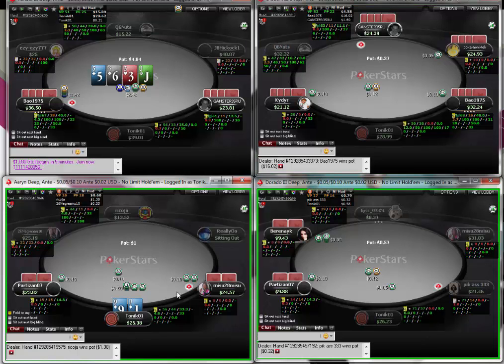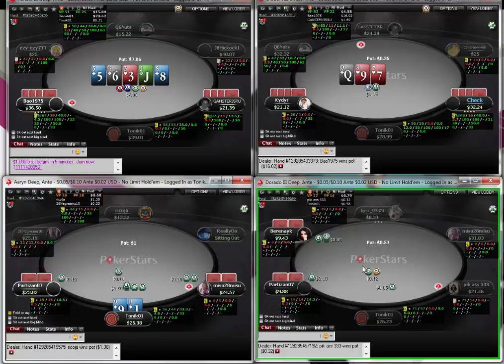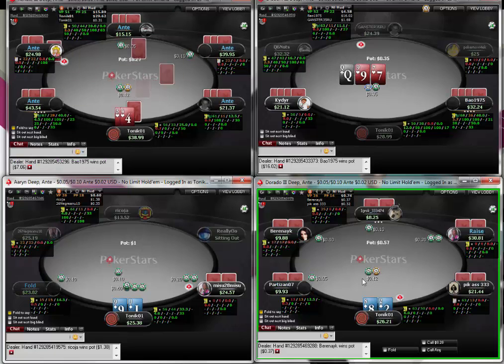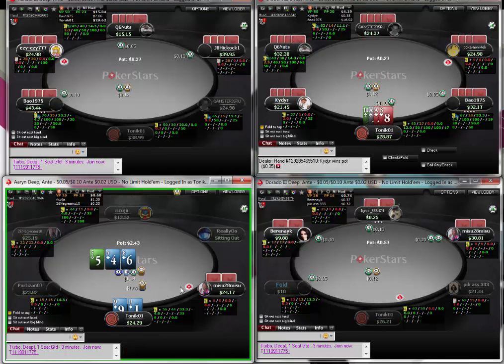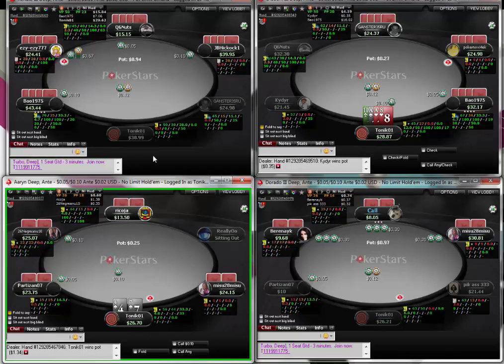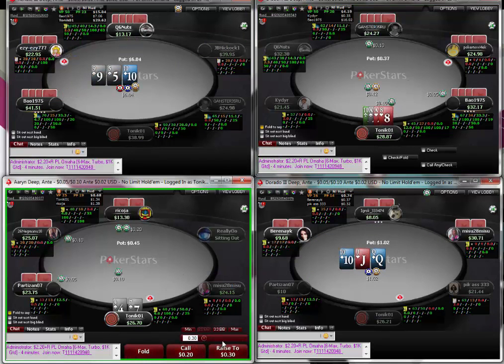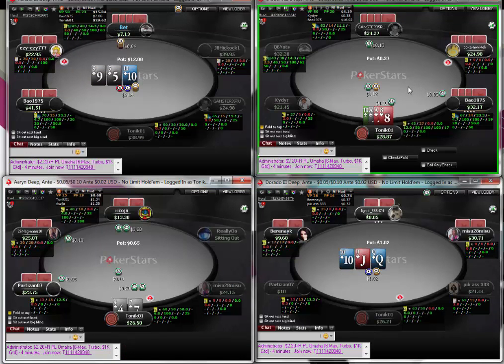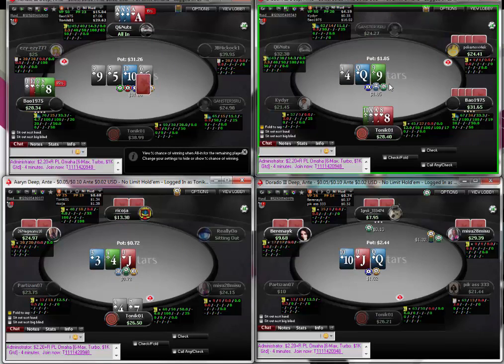I have to three-bet the suited jack-nine. There's a lot more action on the Omaha tables than the Hold'em tables - that's why we prefer that game. The Hold'em tables are playing very nitty. We get aces - they're not premium aces but certainly worth a raise. This guy opens nine percent VP IP, so I'm not going to three-bet here because it just looks like we have aces; I'm just going to flat call and hope for a good flop. We flop a gut shot.